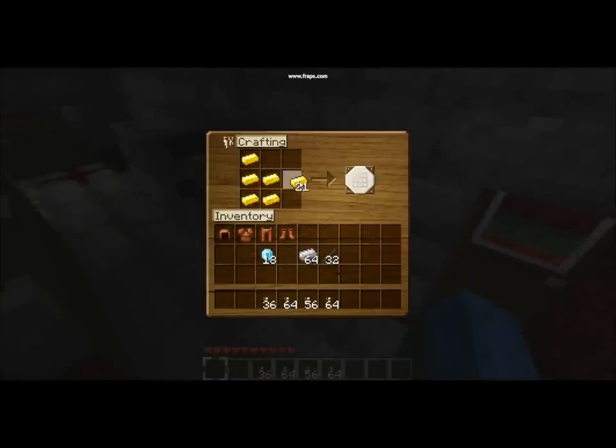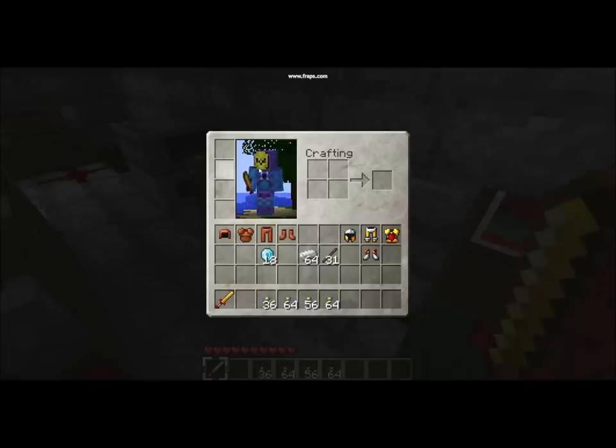Now I'm going to do gold. We have a gold chest plate. Now for some gold leggings. A gold helmet. And the golden boots. One stick, two gold ingots makes the golden sword. There's the golden helmet, the golden leggings, the golden chest plate, and the golden boots.